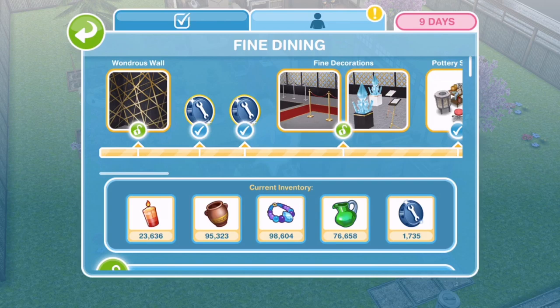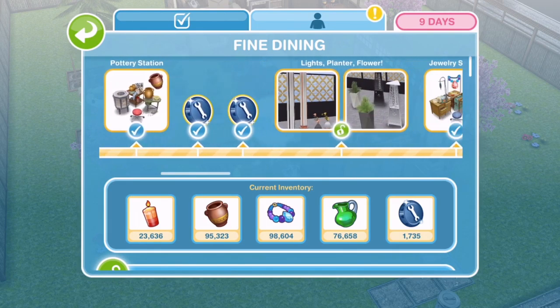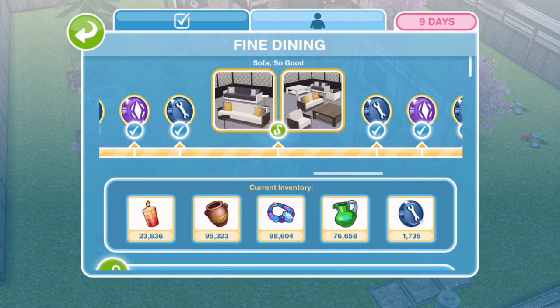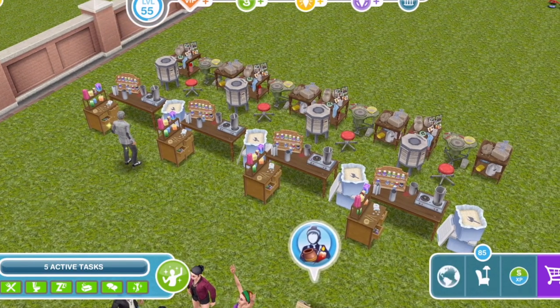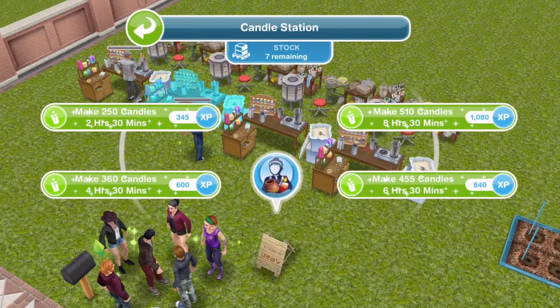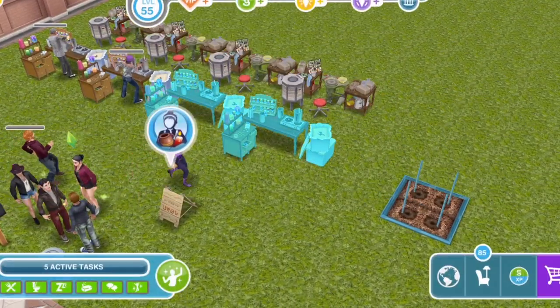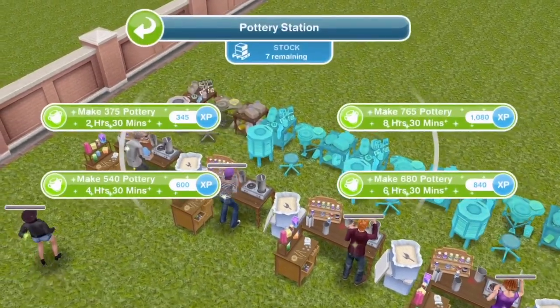In this preview build that Sims Freeplay gave me, we've already collected enough arts and crafts items to win all the items. We'll take a look along the grid so you can see the order and everything you will unlock. There looks to be some nice furniture items - those sofas look nice - and the grand prize is the Fine Diner. A tip: always do the 2 hour 30 option if you can get on the game. If you have to go to work or bed, do the 8 hour 30, but the 2 hour 30 gives you more arts and crafts items per hour.